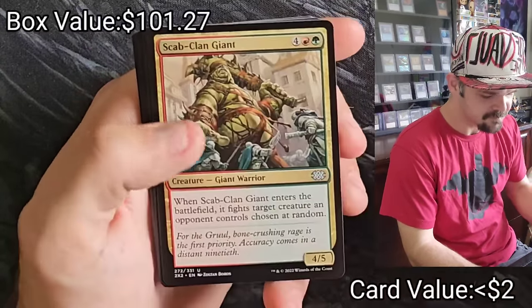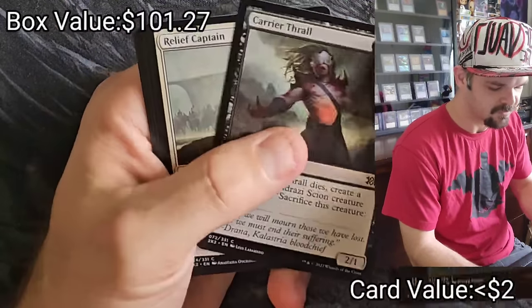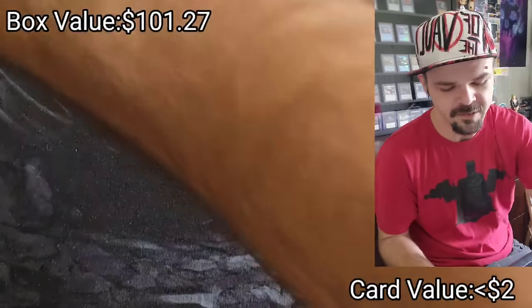Goblin Bannerette, Scab-Clan Giant, Mentor of the Meek — solid card — Agony Warp, Carrier Thrall, Relief Captain, Forbidden Alchemy, Krond Striker, Thrive, Fireblade Artist, Purphoros's Emissary.